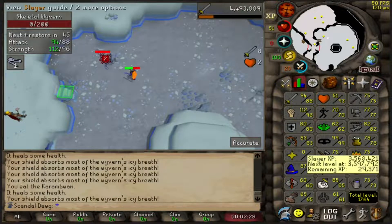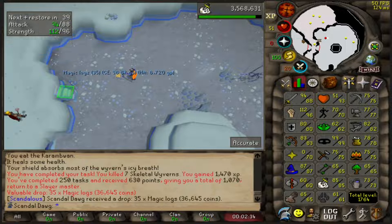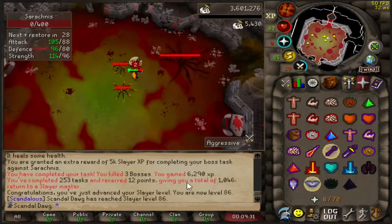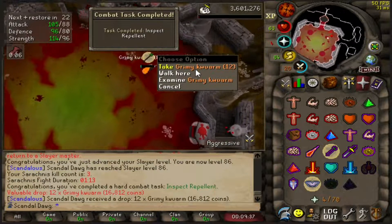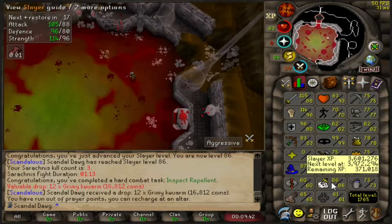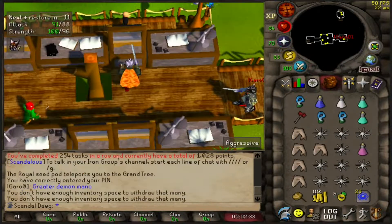I didn't quite end up getting the 100k experience — we're still 30k away. But check this out: that was our 250th task, we just got 630 points and I've got a thousand slayer points right now. This should get me 86 slayer — yeah, there we go, 86 slayer! We had a task of Sarachnis, had three of them, went ahead and did that. We've got one more level to go — 371k away. Crazy.